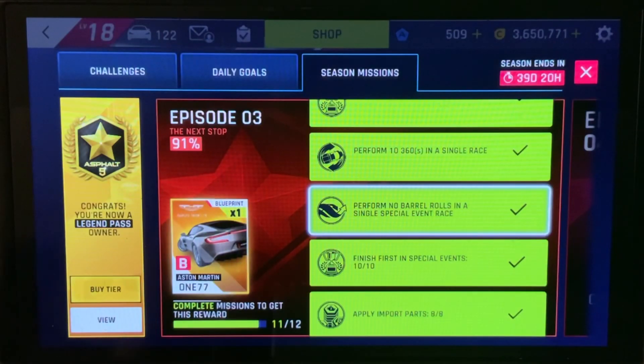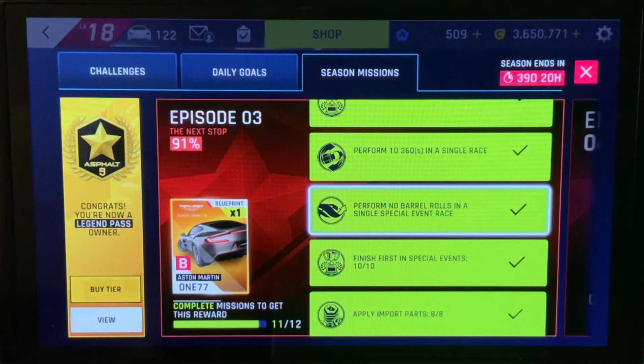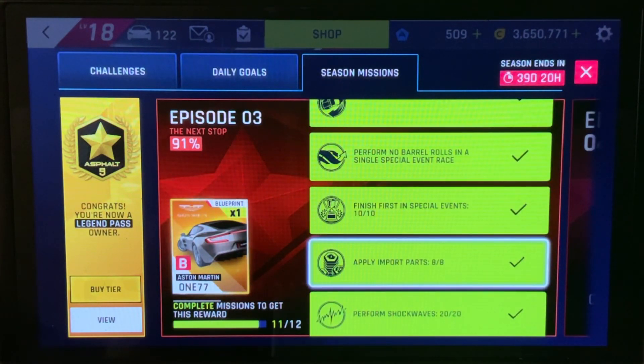Perform no barrel rolls in a single special event race. You also have to finish first in special event races, so for one of them just don't do any barrel rolls. There's a fair amount of special events to choose from right now, so just in one of them don't do barrel rolls. Then race 10 of them.